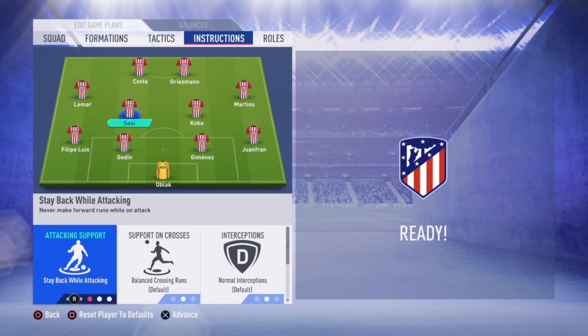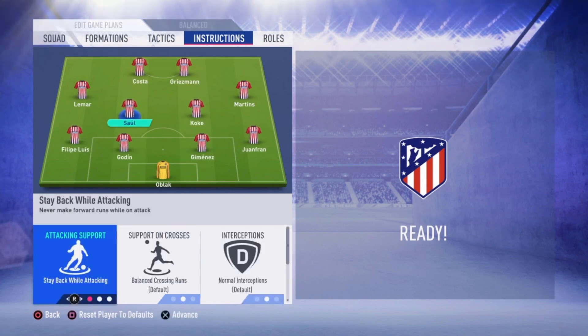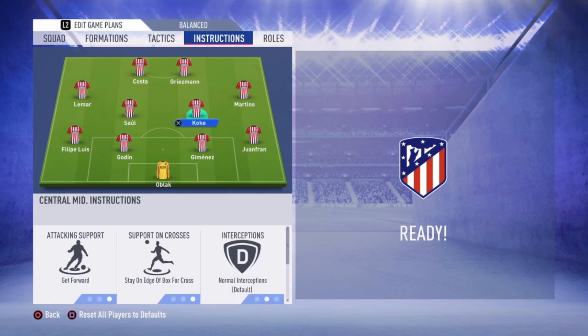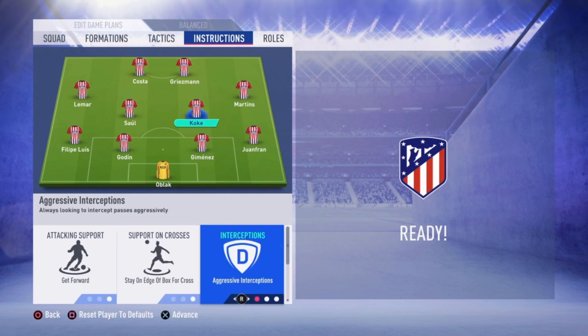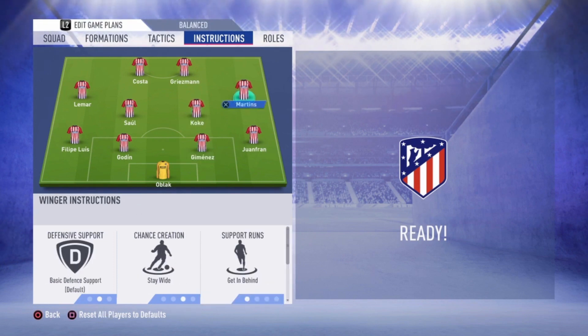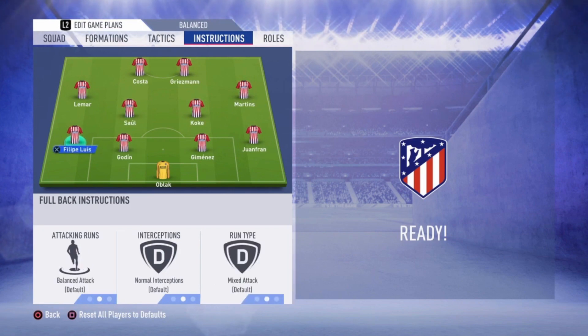Koke and Saul are the defensive midfielders, so I choose 'Stay Back While Attacking' for them. I also choose 'Aggressive Interceptions' — I always use that, I like it. Then for Koke: 'Get Forward' and 'Stay on the Edge of the Box for Crosses', so when the ball is crossed into the box Koke will be there and hopefully get the ball.